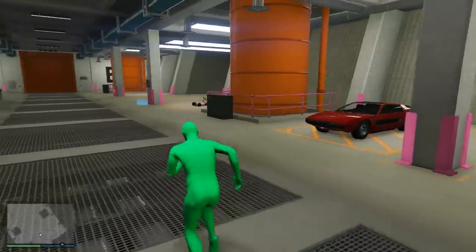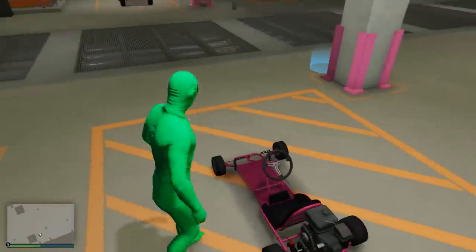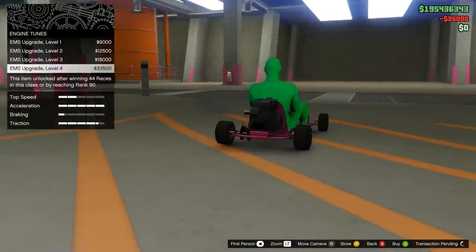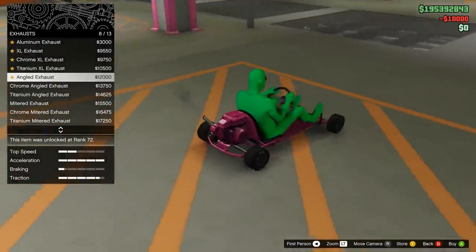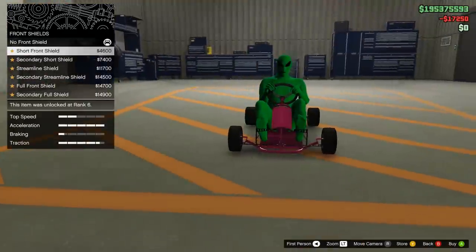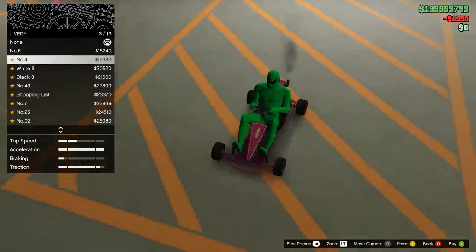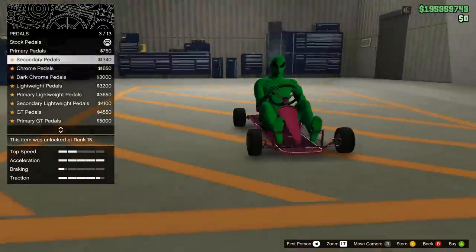We're going to go ahead and buy it. I am curious as to how this thing handles. Oh my god, it is so tiny — that's crazy! Let's see if there's any customization. We barely even fit in this thing. This is the free go-kart — we can put armor on it, which sure makes sense. You can do race brakes, upgrade the engine block and have it painted if you desire. There's also a bunch of exhaust options and you can put a little shield on.